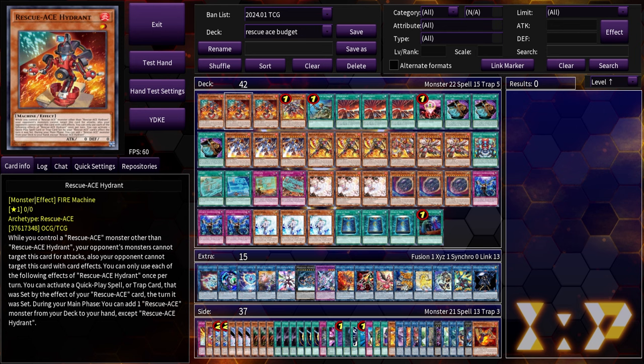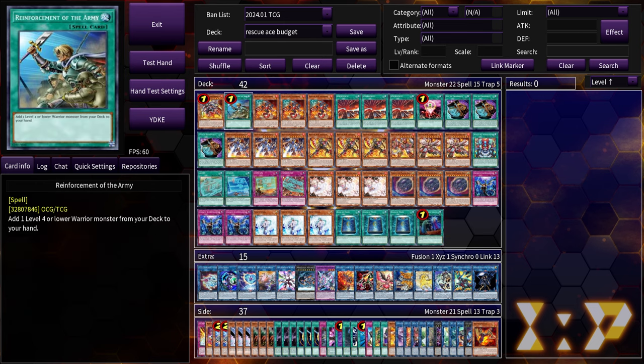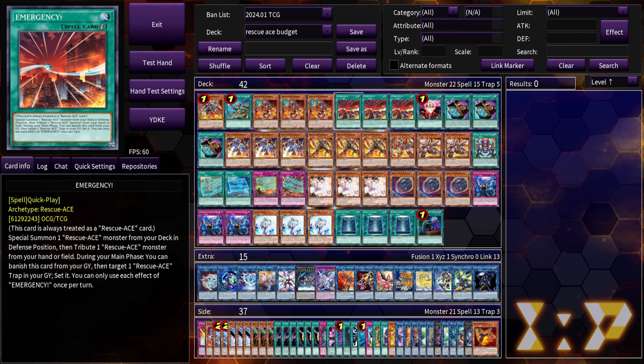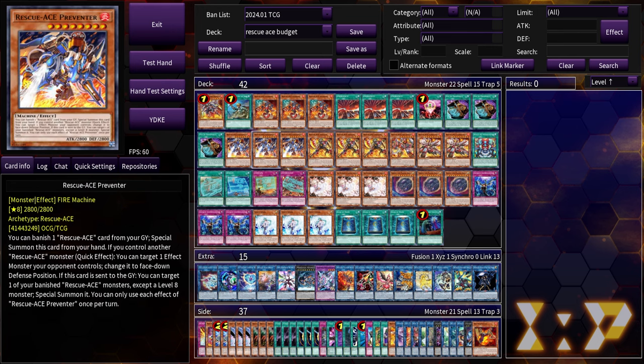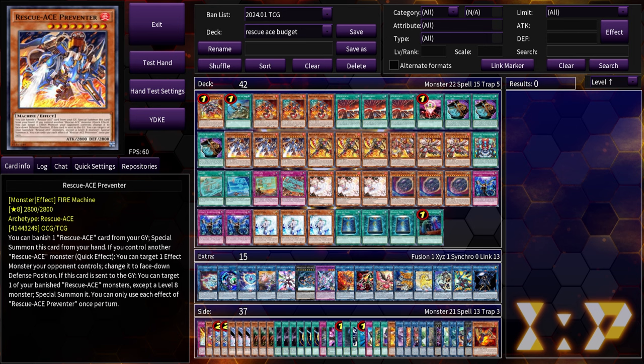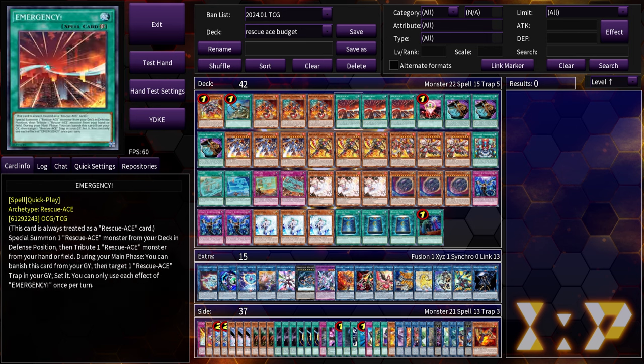I'm back here today to give you guys a combo showcase of what the budget variant of Rescue Ace could do, even with Airlifter at one. I try not to rely on Airlifter too much, although Airlifter's great. It's really the only one-card starter that you have in the deck. Otherwise, you're going to be relying on Emergency or Hydrant plus Preventer. Those are really your main combo routes, and you've got at least 12 slots here.